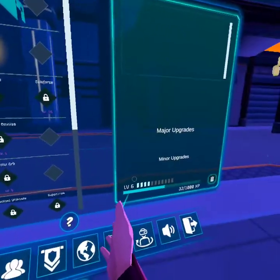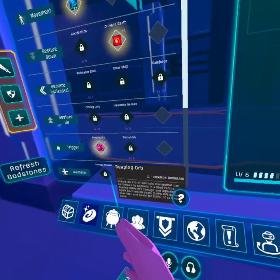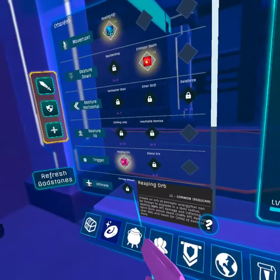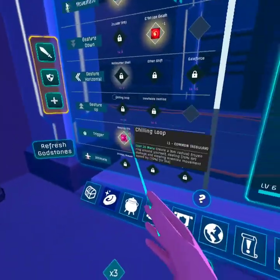These are my... Level six? I don't think so, but whatever. Reaping Orb: create an orb of entropic energy that can be thrown to explode. I hate that one, to be honest, because it keeps... that one. I throw it down and stand in it and die. It's really stupid.